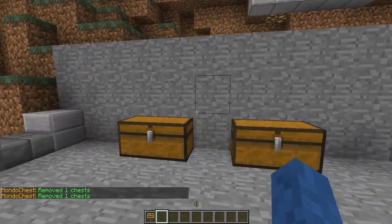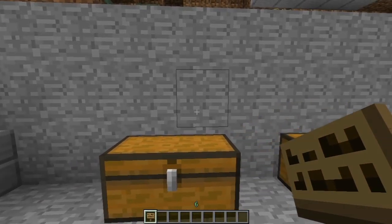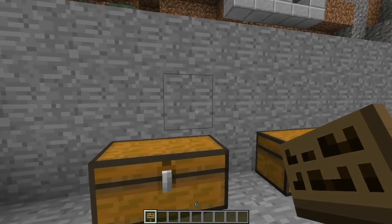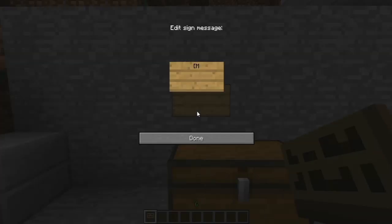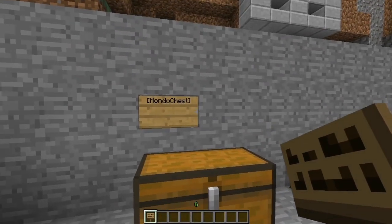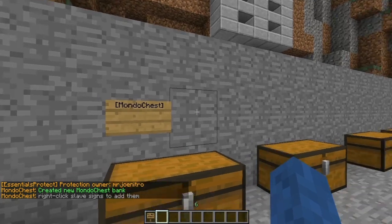To do this, start by making a master chest. Get a sign and put it one block next to the chest — it's got to be here, here, or at the sides, or you can do it underneath, but it does need to be visible as you have to click on it. The slave chest you don't have to click on, so you can just hide those away underneath. Put open square bracket, then 'MondoChest' with a capital M and C, close square bracket — no spaces. Make sure you keep the capitals, as I've done this before without doing that and it doesn't work. Click done, then right-click on it with your hand and it'll say 'create a new Mondoo bank.'